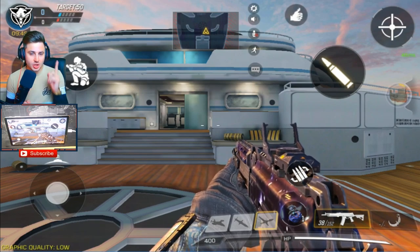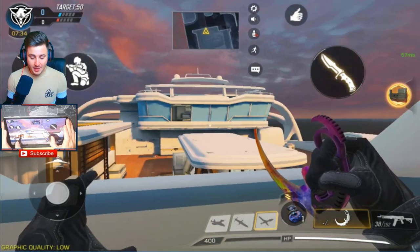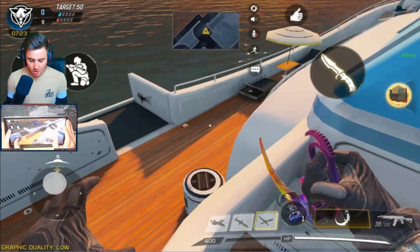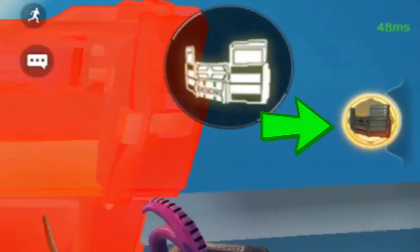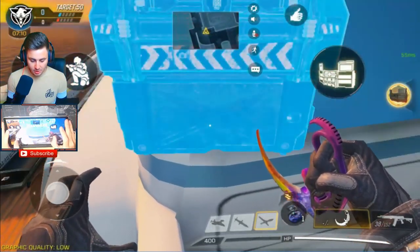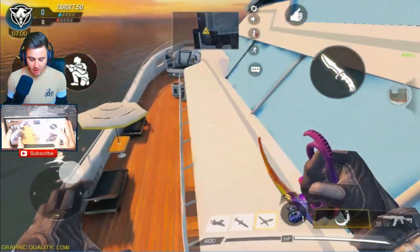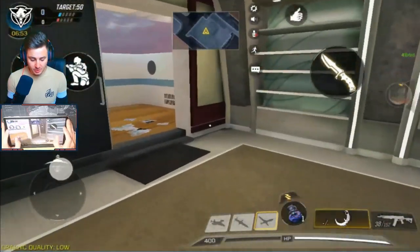Number one is basically how to get above the map in Hijacked. What you want to do is go to this balcony over here, making sure the little hut is on your left hand side. You want to slowly edge around this corner, and to be able to do this you do actually have to have the shield enabled. Get the shield out and pop it just here until the two outer pieces go out. With that out, you can actually climb on top of the shield.